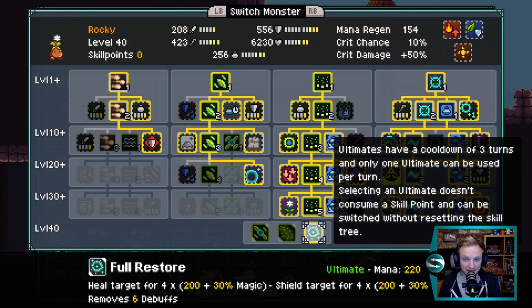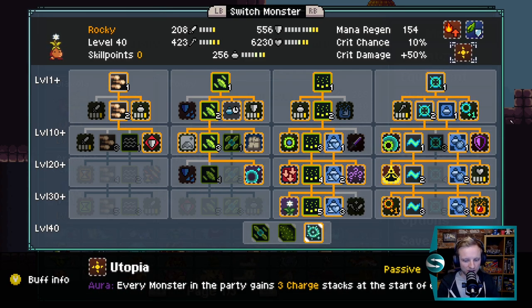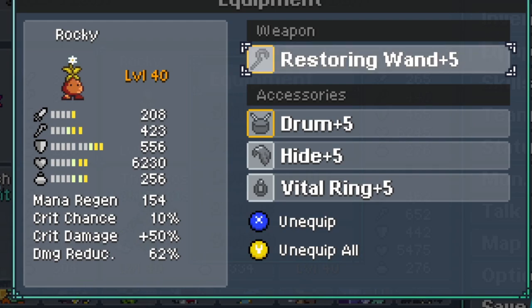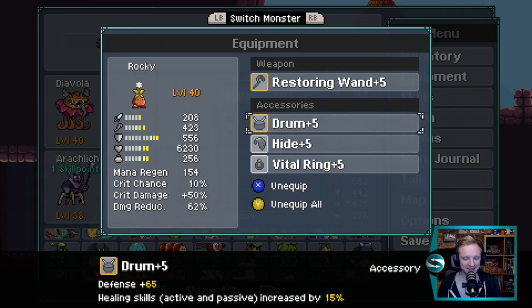Having Spore at level 5 is quite useful because once charge stacks build up from all the healing we're doing, there may be a time later in the game where we want an additional attack fired in. For the ultimate, we're taking the healing ultimate for more healing and shielding, and the light variant of Rocky for extra charge stacks for all our monsters. Since Rocky is doing all of our healing, we've got Restoring Wand which improves healing, buffing, and shielding, plus Drum which again improves healing — because we're going to be taking a lot of hits.